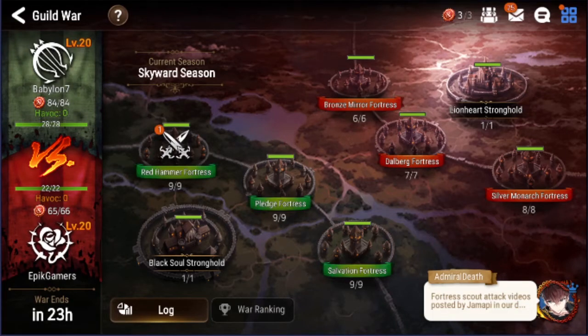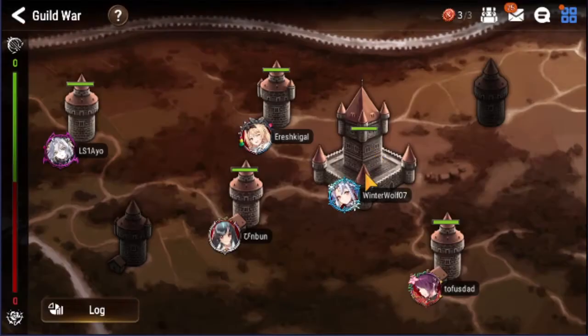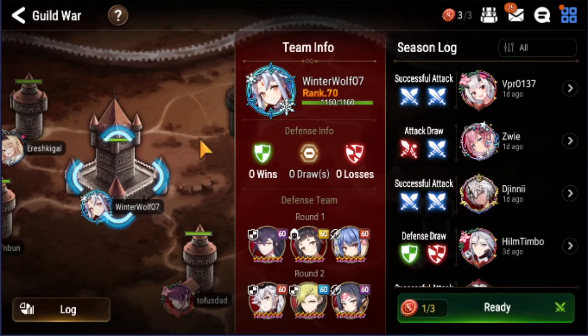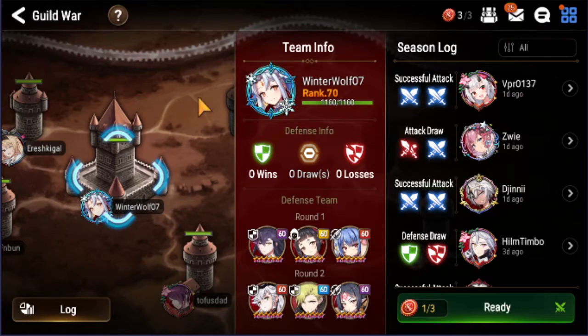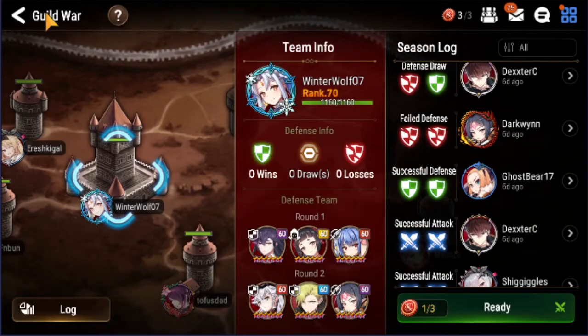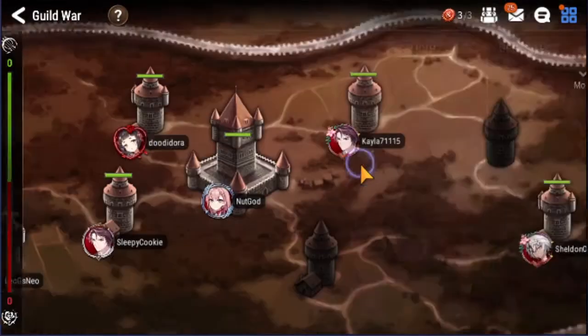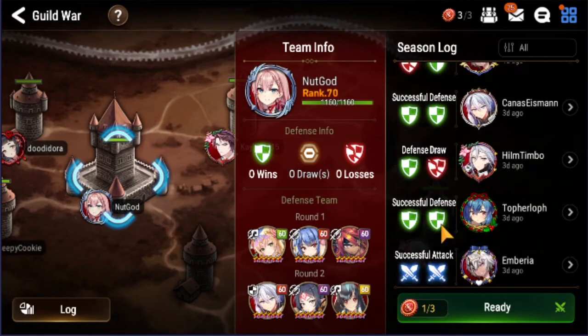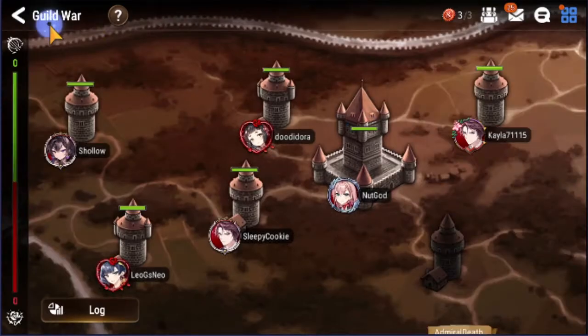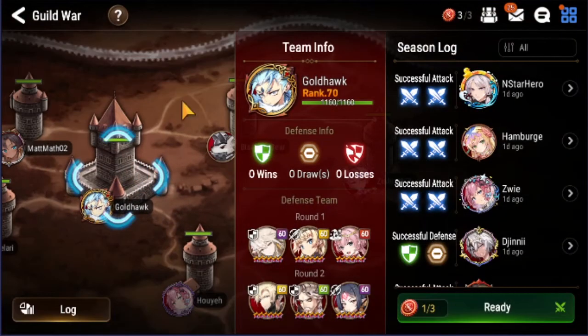Hello guys, this is Jammerp, and today we are matched against Epic Gamers — let's dive right into those fortresses. There's a Ravi, and Ravis are really annoying. A normal Ravi and an Apocalypse Ravi — I don't like that. Defense does seem okay. And here, another double Ravi. I need ML Charlotte and Orc Lords in both cases. This is going to be one of these guild wars.